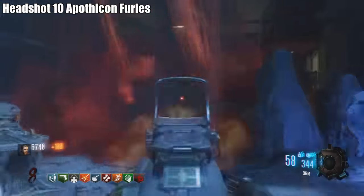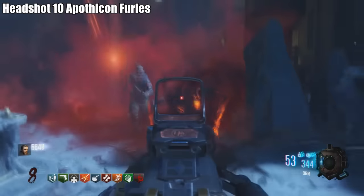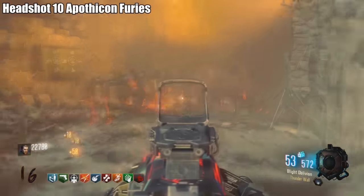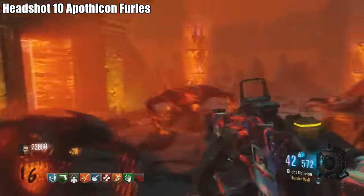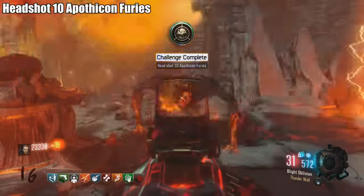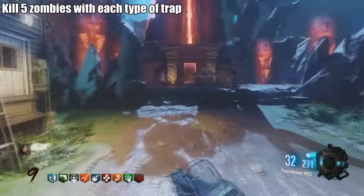Challenge: Headshot 10 Apothecans/Furies. Furies are the new zombie type in this map and primarily come after you when doing the corrupted generators. If you don't get enough headshots, they'll start spawning later in regular rounds. Nothing too special — just get some headshots.